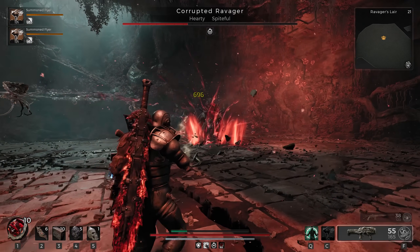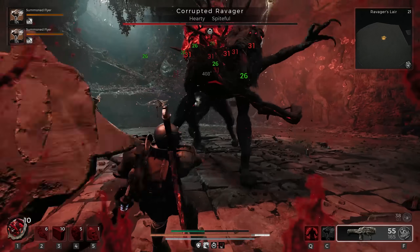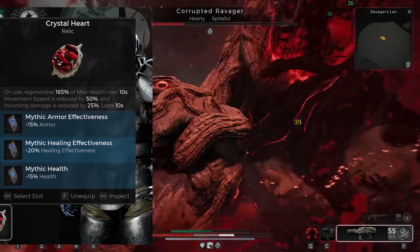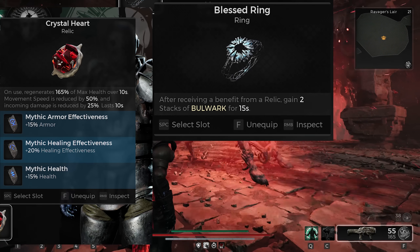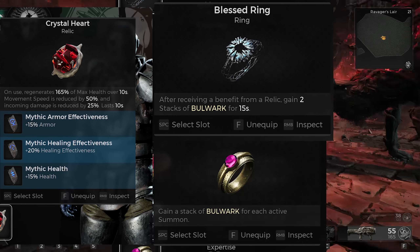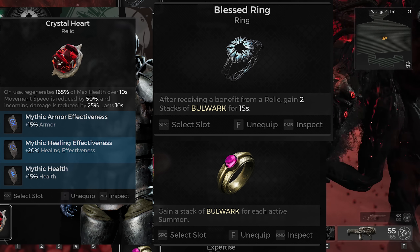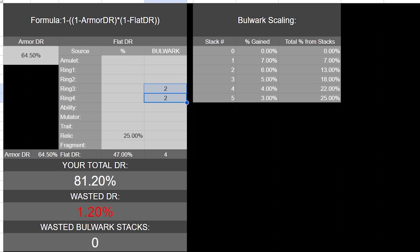Using this armor set along with the Relic Fragment and Fortify, this puts our armor DR at 64.5%. Moving on to flat DR, the Crystal Heart gives us 25% DR for 10 seconds. On top of that, the Blessed Ring gives us two stacks of Bulwark whenever a Relic is used and for 15 seconds afterwards. And because we're going to have two minions, Soul Guard gives us another two stacks of Bulwark, putting it at four total, as long as the minions are alive. This puts our total DR at 81.2% — we're actually wasting 1.2% since the cap's at 80.